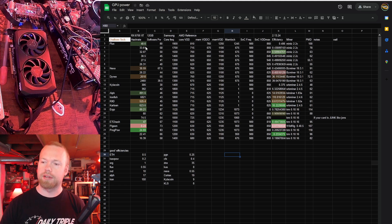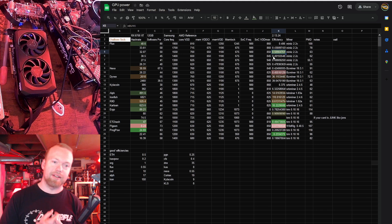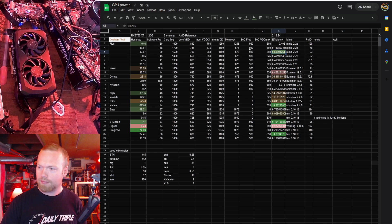The best hash rate I was able to observe with these clocks was 40.6 sols. Efficiency wasn't particularly great doing that, however if we backed it down to 32 sols, the efficiency turned into tremendously good. We were using Mini-Z for this entire test. I have found recently that it is working better than LOL Miner, even on AMD cards, which is kind of wild. Back in the day, that was kind of the reversal. 0.509 efficiency is actually quite good on Equihash 125.4.